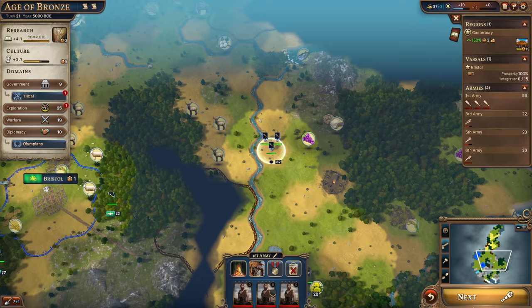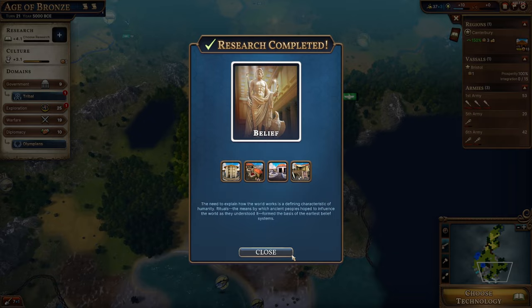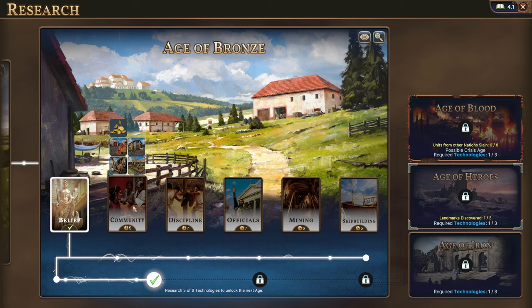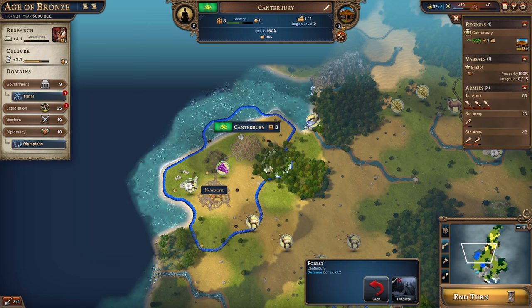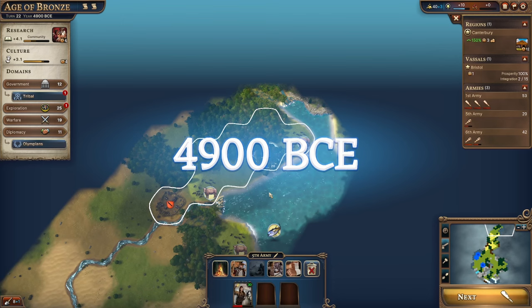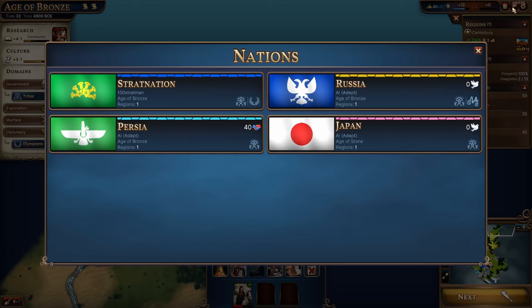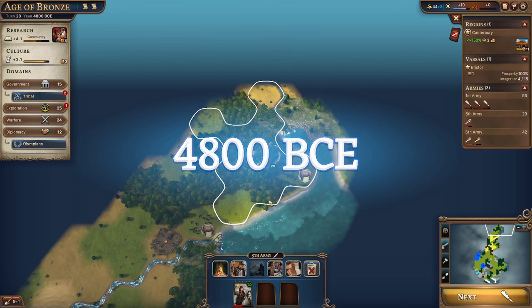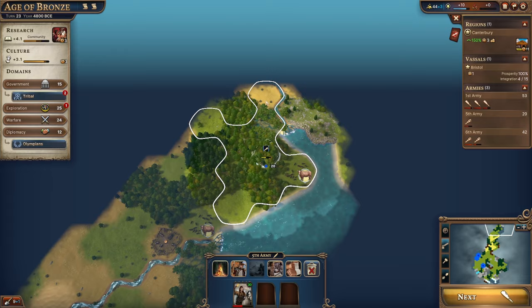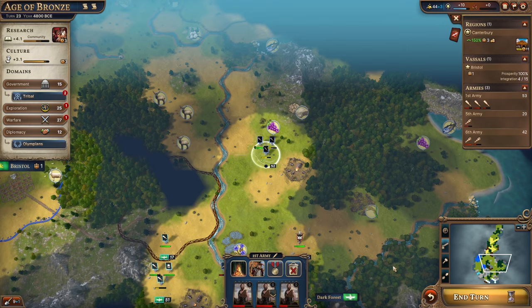New technology: we might just need a logging camp. Let's get community next. If we turn a forest into a forester we'll get logs for the extra production we desperately need. We've met Japan — let's get open borders. Russia seems quite hostile toward everybody; nothing we can do until we get an envoy with them. We take another attack on the barb camp and bust the walls but don't kill them this turn.